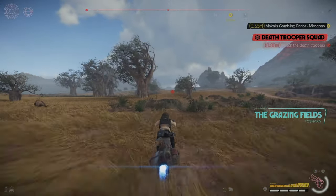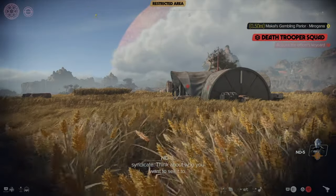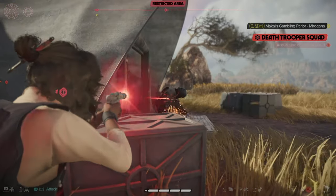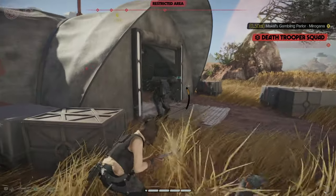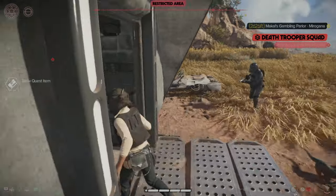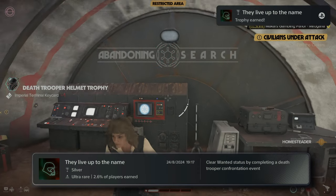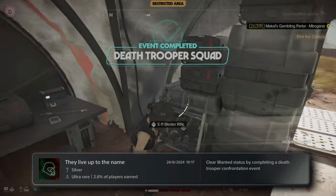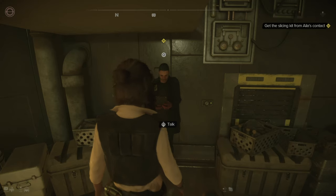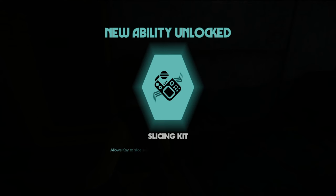I help her escape and hack all the turrets in the base, disabling the anti-air. The manhunt is still active, so I race to the death trooper squad, take out the first black trooper, grab the officer's keycard, and hack the system to clear my name. I earn a trophy — They Live Up to the Name. After over an hour I finally get my slicing kit, unlocking the ability to slice a range of devices and use jokers.